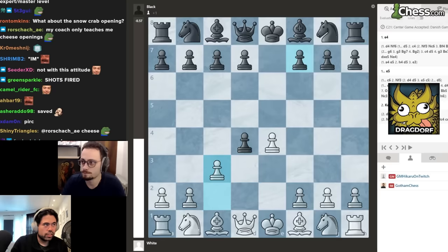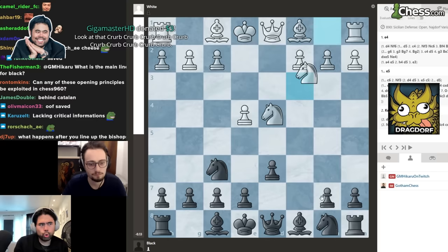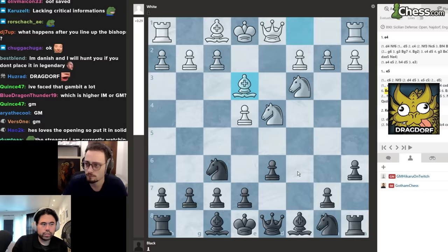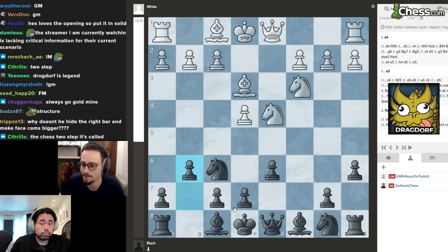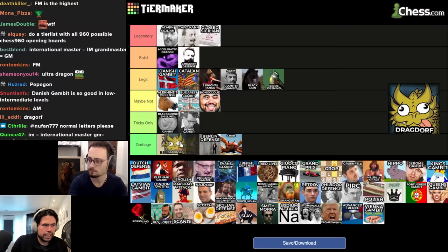Next up we have the Dragdor: e4, c5, knight f3, d6. You combine the knight structure — the Najdorf — but then you also play the dragon with g6 as well, so it becomes the Dragdor. I think you might as well just play the accelerated dragon if you want g6. This is too experimental; you need really good game sense. I don't like it at this level — too much mixing of ideas, not straightforward or practical.